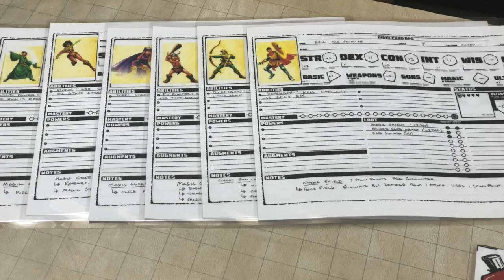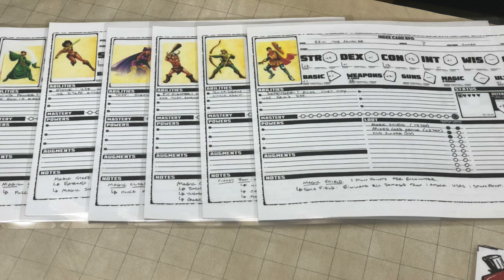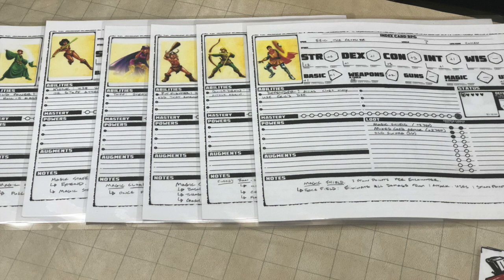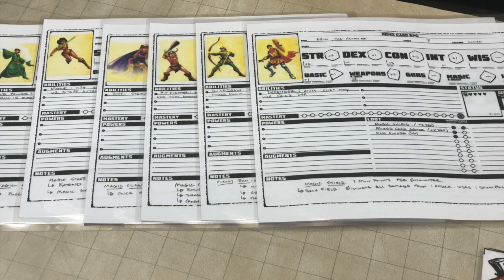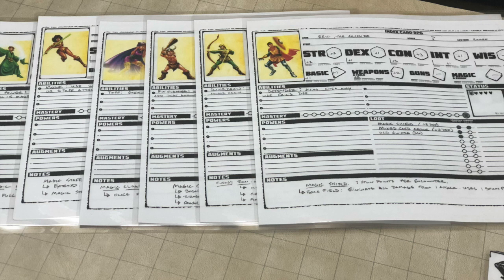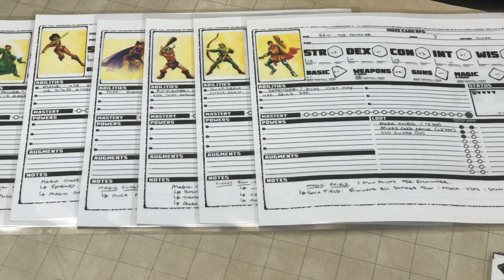Of course, half the fun of any RPG is in the character creation, and the ICRPG definitely does not fail. It has a simple and somewhat familiar system that is just different enough to keep it fresh. All the character attributes are the same as those in Dungeons and Dragons — Strength, Dex, Con, Intelligence, Wisdom, and Charisma. But instead of rolling an arbitrary number that you'll ignore after establishing the modifiers, in this game you just get the modifiers. You get six points to distribute amongst your six scores — put them all in one, one in each, or any combination thereof.